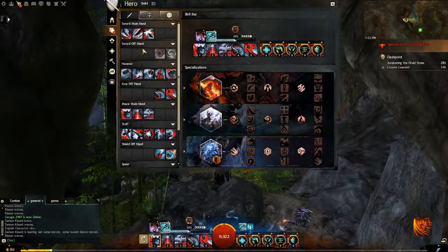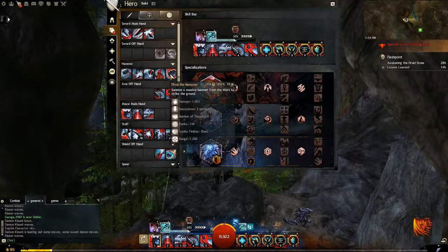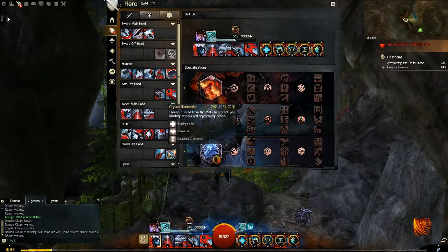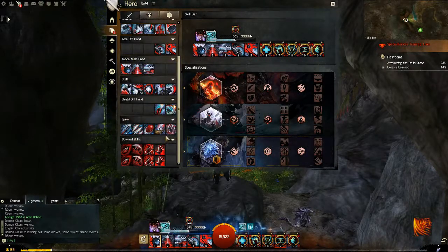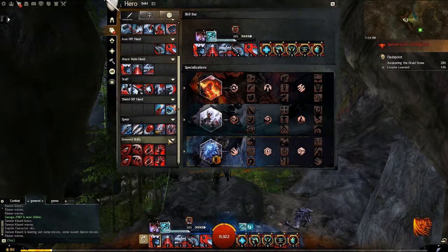The weapons are also associated with each of the legends or stances that you would channel. Sword/sword goes with Shiro, hammer goes with Dwarf, mace/axe goes with Demon, staff goes with Ventari, and shield goes with Glint. We only have one underwater weapon — spear — and our downstate skills. All of these I will go into depth on in the overview of the weapons video.